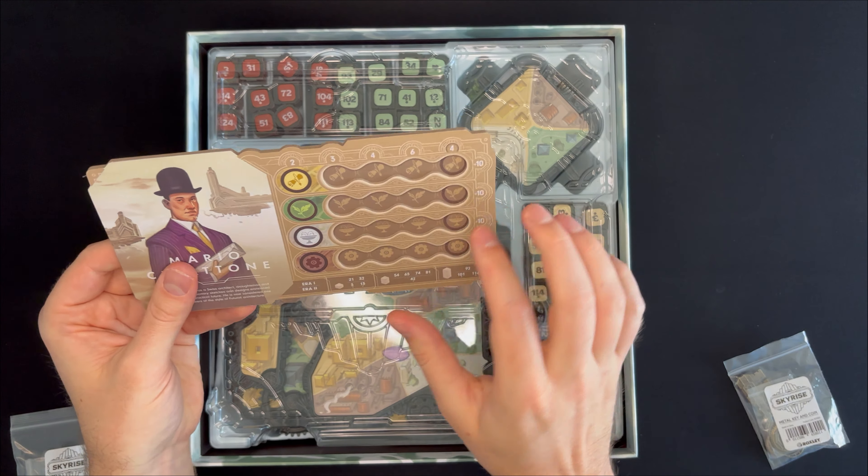Next up is this big tray with all of the buildings. In here we have the different auction pieces for each color. Let's look at a few of those — we've got the blue ones. Here's a couple small ones in different shapes, a couple medium ones. That wash looks really great. And it looks like every model is a different sculpt, which is cool. And then they have numbers on the bottom that are used in the auctions.